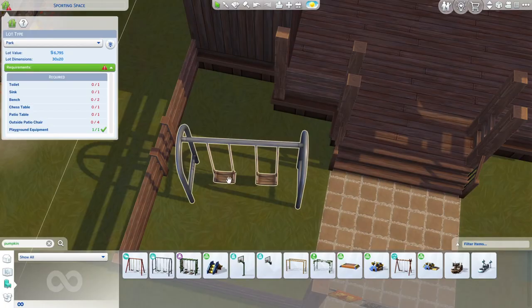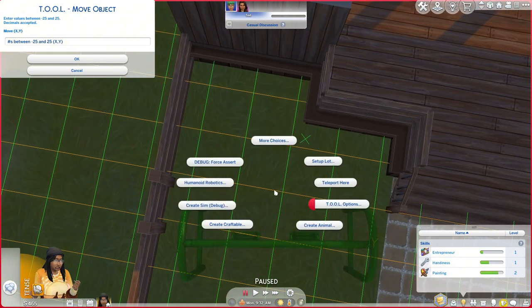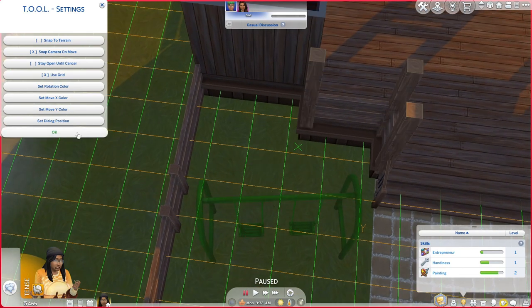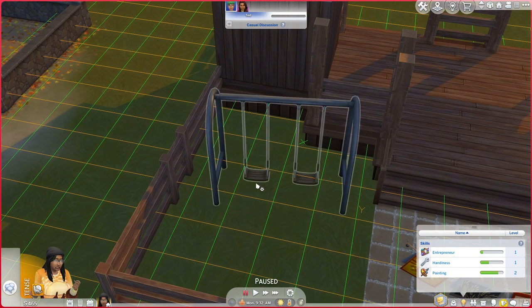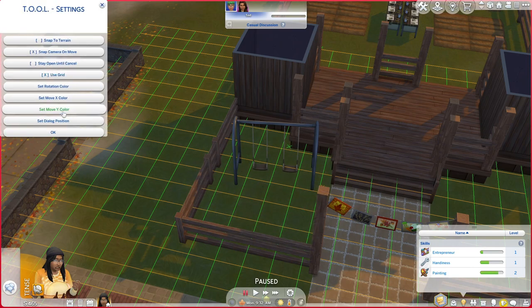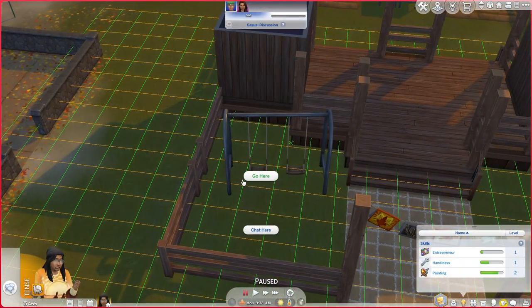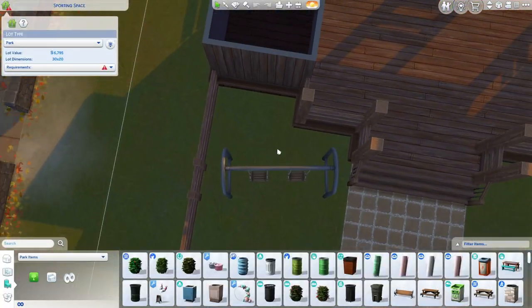I probably should have cut this part out, but I wanted the swing set to be a little bit closer to the building, and I didn't know how to get rid of the grid — that was trouble with the Tool mod. I think I just had to move it again. The reason I went into live mode is because I didn't have Better Build/Buy, so I couldn't open the tool menu without it.